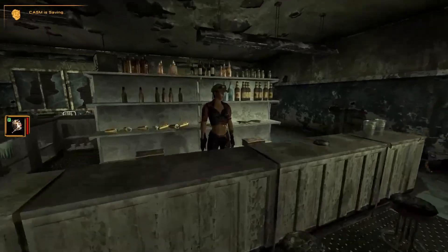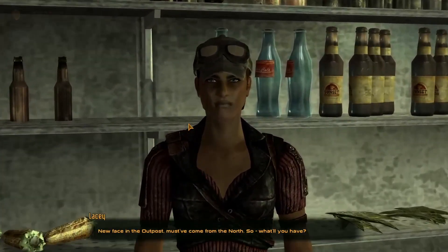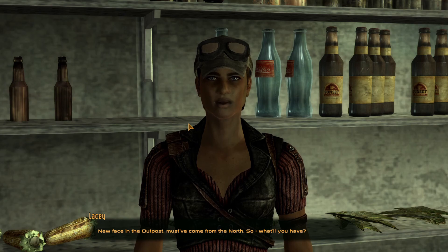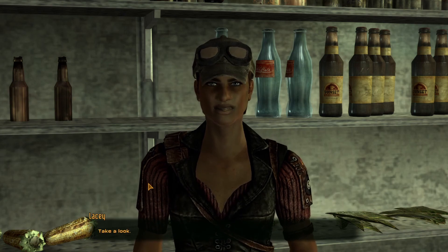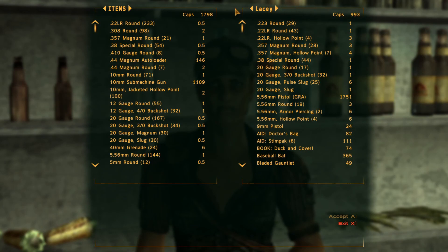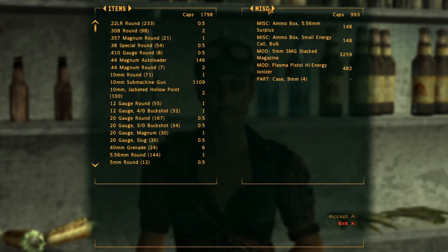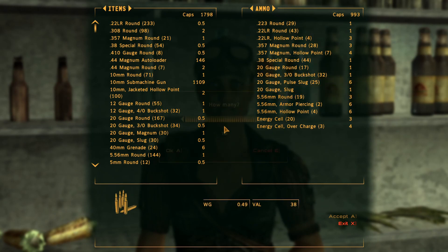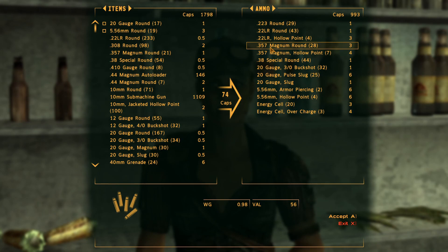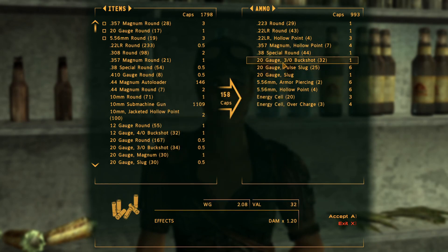I'm gonna head into here now and hopefully offload some more junk. New face in the outpost — must have come from the north. So what do you have? Take a look — of which you have quite a bit. You have 357 rounds which is good, definitely need that.